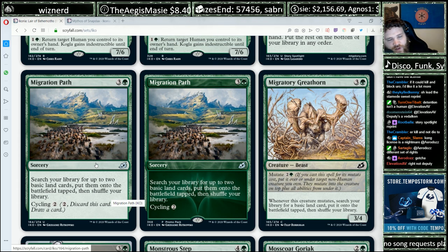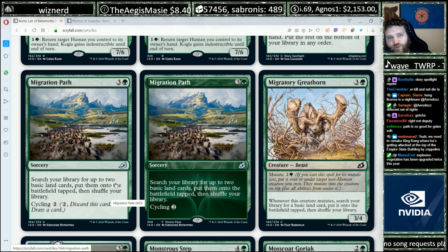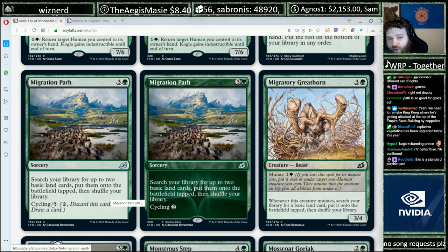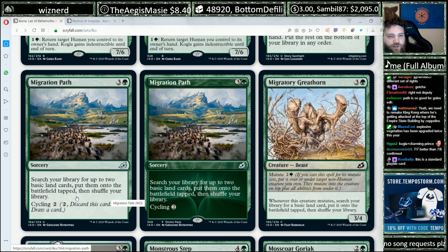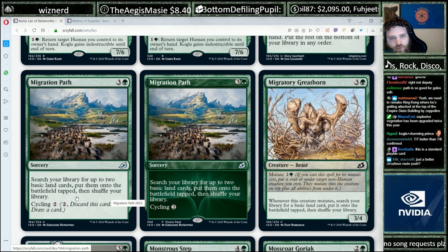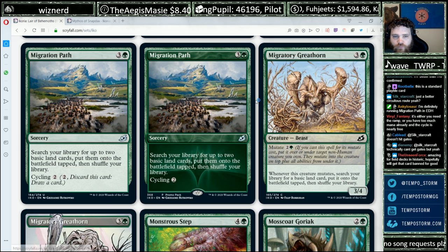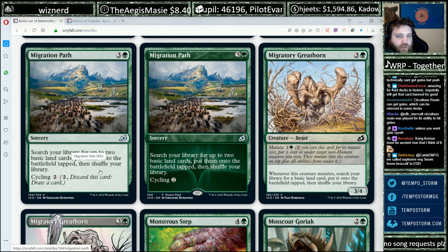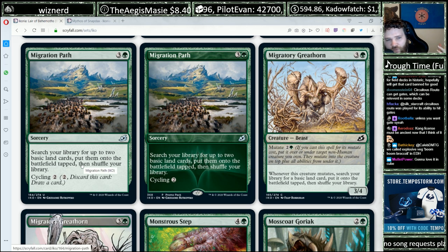Migration Path — three and a green, search your library for up to two basic land cards, put them onto the battlefield tapped, then shuffle your library, and it has cycling. Explosive Vegetation is a card I've played unironically in constructed in both Pioneer and Standard recently, and this is a card that does Explosive Vegetation and also has cycling. At a certain point you run out of basics, and at that point this card is sick because you've thinned all the lands out of your deck, and then you cycle it so you don't have a dead card. This card isn't going to excite everybody, but it'll excite me and anyone who enjoys ramping. And obviously it's good enough for limited too — it can fix for multiple colors in a tricolor cycling format.